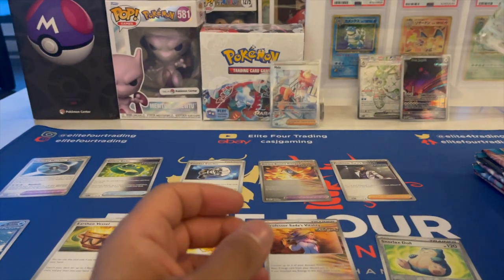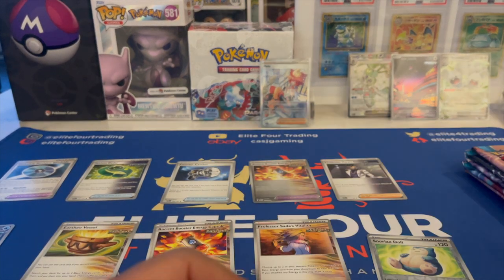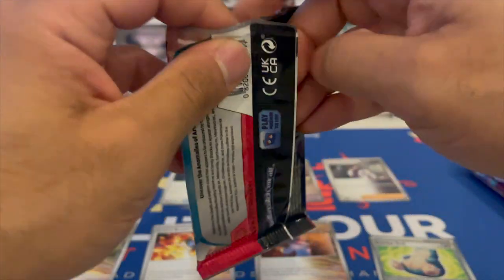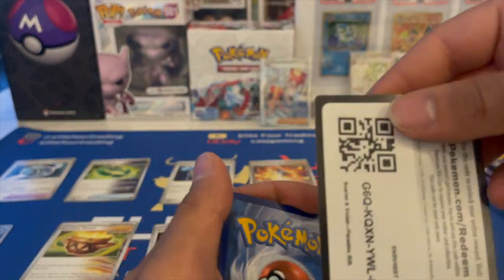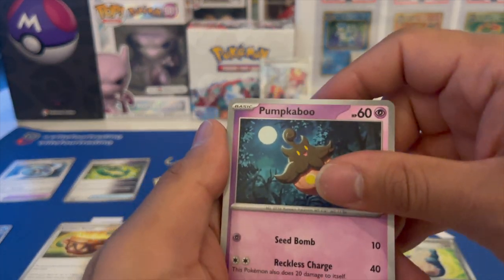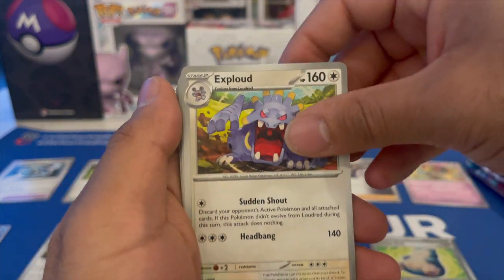Maushold EX: if this Pokémon in the active spot is damaged by an attack from your opponent's Pokémon, even if knocked out, put three damage counters on the attacking Pokémon for each of your Tandemaus, Maushold, and EX in play. Really cool. Draw two cards — it's not bad, honestly. From the second booster bundle, hit one so far. I hope there are some cool Pokémon illustration rares and not just trainer cards like Froslass.